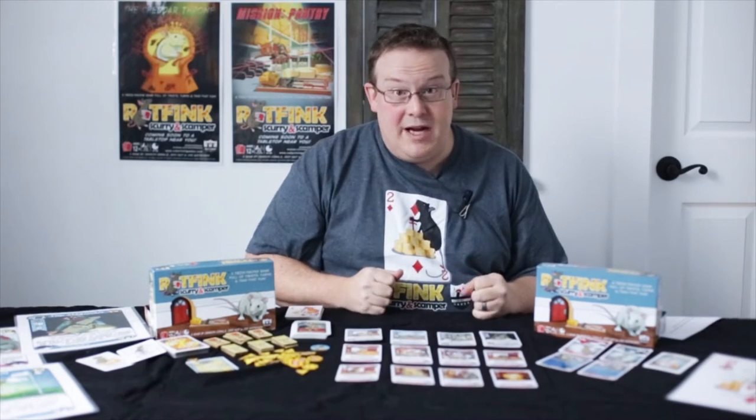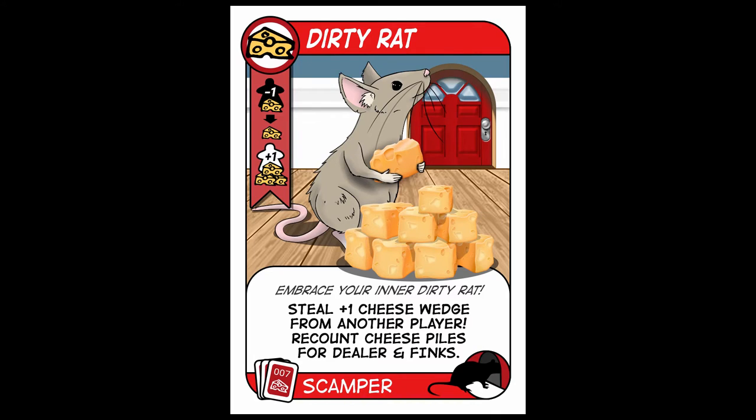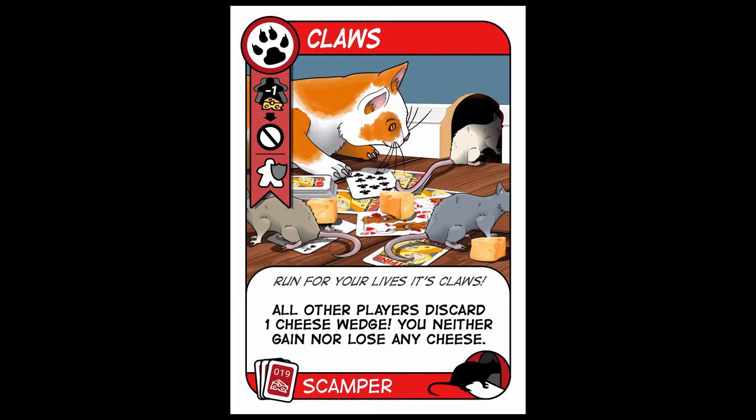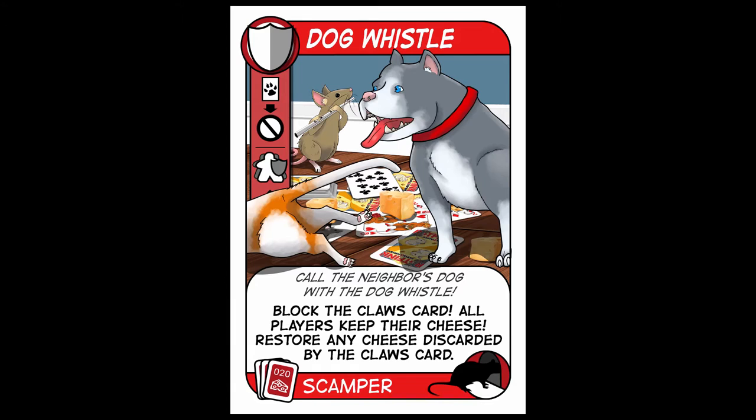In the scamper phase, all players are able to play one of their scamper cards if they wish. These are cards like The Dirty Rat, which lets you steal a piece of cheese from another player. Cards like Claws, which attacks everyone and forces them to drop their cheese and run in terror from the cat. However, there are some shield cards like the Dog Whistle, which would call in the neighbor's dog and chase away the cat, and then everyone is able to keep their cheese.